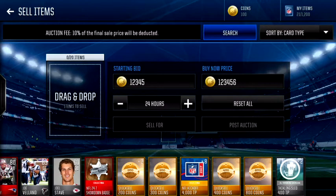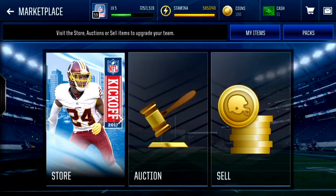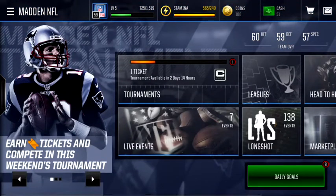Now what this does is after 24 hours, once you come back into the game, you will have anywhere from 20 to 30 of those players. It's profit — you'll get like 30k since you can sell those bronze players.